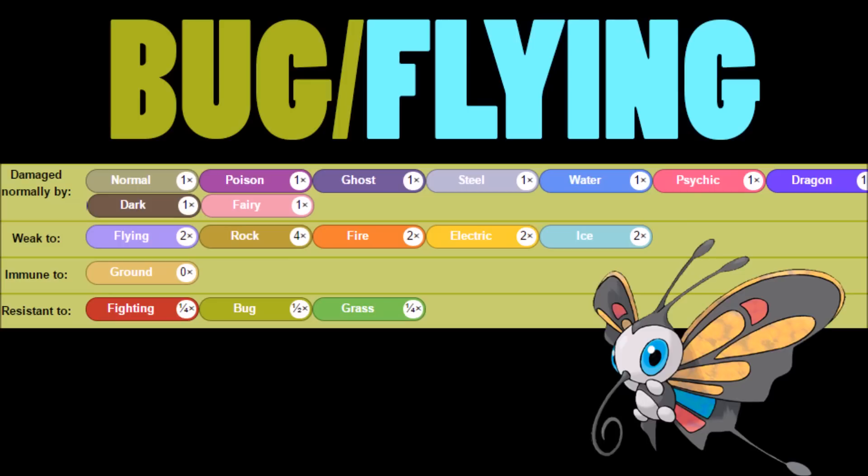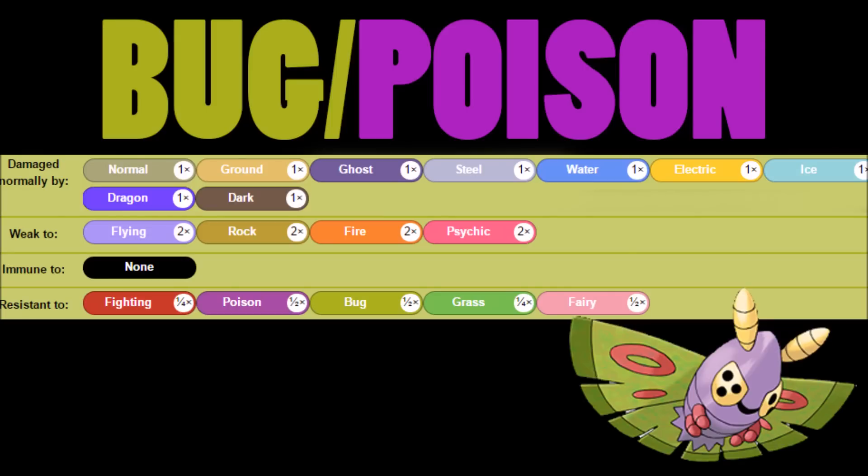Let's look at the bug/flying typing on Beautifly first. Since Beautifly is just going to go for quiver dance sweeping, it's really not anything you have to care about defensively — it's more of an offensive thing. Don't throw a ground-type or ground attack at it since it's a flying type. Just try to use what scares off bug and flying: rock, fire, electric, ice, and flying. Fighting and grass are bad against Beautifly — don't use those, they won't work out at all.